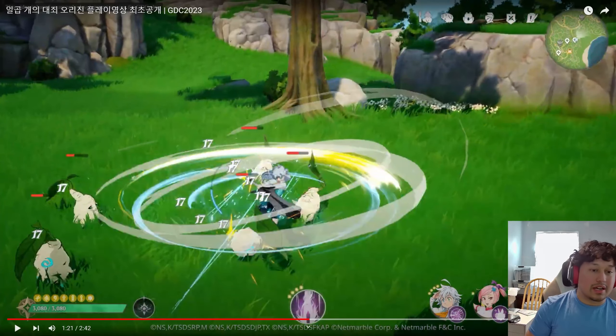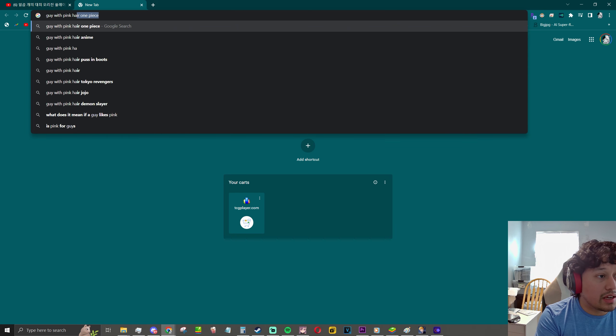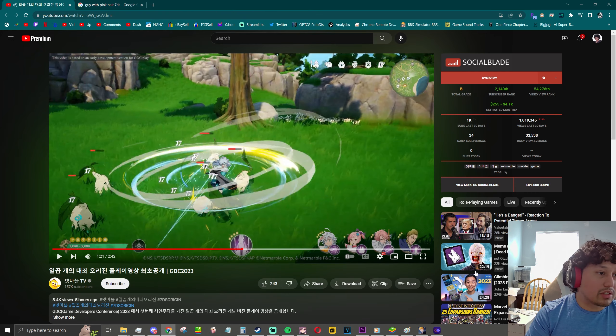Obviously this is going to be a gacha game because gacha games are the ones that make money. I'm interested to see how they release characters — just based on the art they're using for Hauser and Gilgamesh. What's the pink-haired guy's name? Gilgthunder! Okay I was close, I was close.